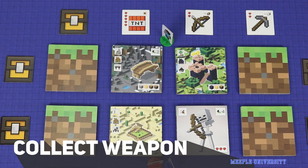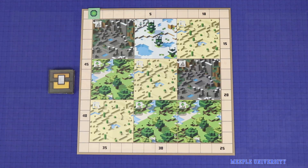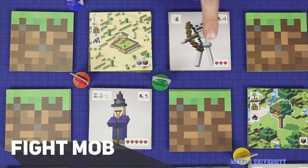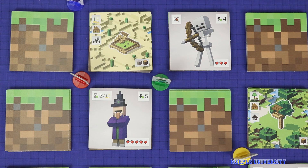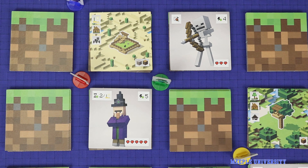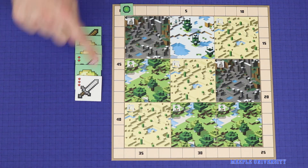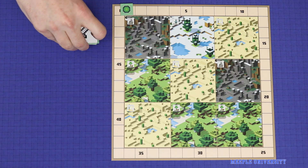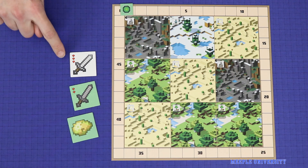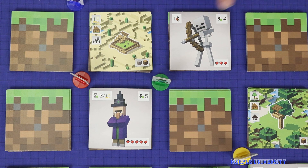Your third option is to collect a weapon: pick up a face-up weapon tile that is adjacent to your current location and add it to your weapons pile. The fourth option is to fight a mob. Choose a mob tile which is face-up and adjacent to your current location. The number of hearts shown on the bottom corner of that mob is the number of hearts you'll need to draw from your weapons pile to defeat it. Take all of your weapon tiles, shuffle them up, and draw three at random. If the number of hearts drawn equals or exceeds that of the mob, you defeat it and take the mob tile into your collection. If you do not defeat the mob, your action is over — there is no additional penalty beyond having spent that action for no gain.